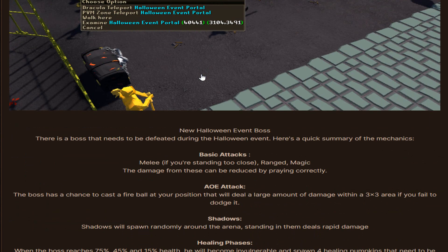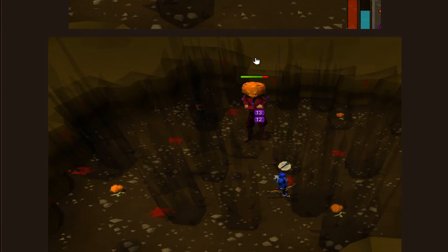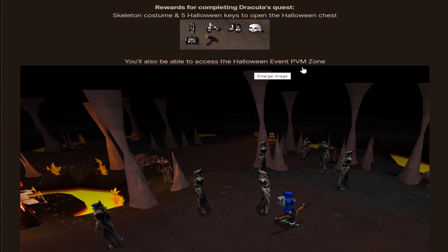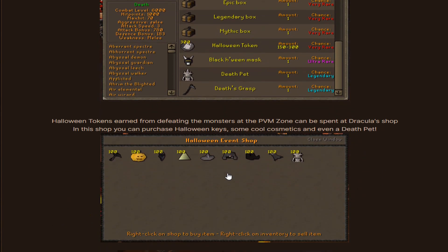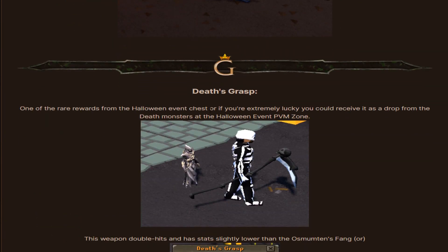There is a new Halloween event boss with basic attacks, an AOE attack, shadows, and healing phases — it looks super cool. Rewards for completing Dracula's quest include a skeleton costume and 5 Halloween keys to open on the Halloween chest. You will also be able to access the Halloween BVM zone, where the Tet monsters drop epic boxes, legendary boxes, mythic boxes, Halloween tokens, black harveen, Tet bet, and Tet's grasp. Halloween tokens can be spent at Dracula's shop, where you can purchase Halloween keys, cosmetics, and even a Tet bet.